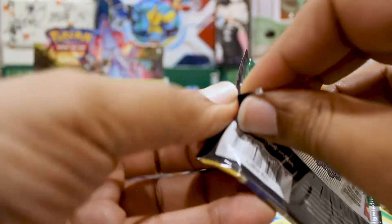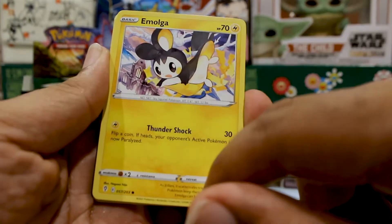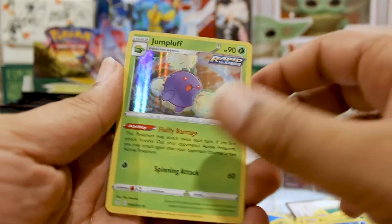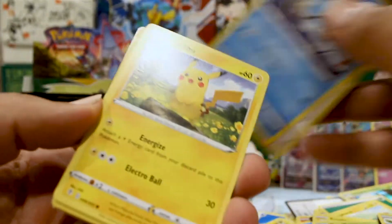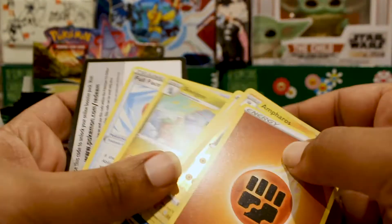We have an Emolga — this is busted, two free retreat, can't beat that. A Gossifleur, Feebas, Hippopotas, Ludicolo, and a Jumpluff. We haven't pulled any of the supporters I've been looking for — I haven't pulled one supporter yet, which is a little disappointing. But we did pull the Umbreon V. I like the Umbreon V kind of better than the VMAX, okay I'm lying — but at least the artwork is just Umbreon in its full glory, the OG Umbreon.